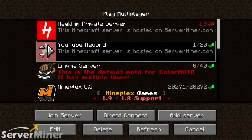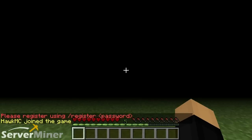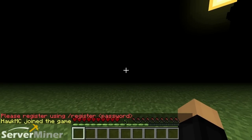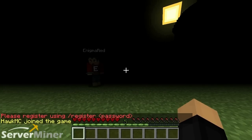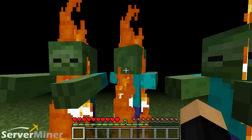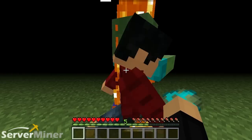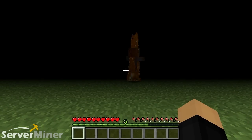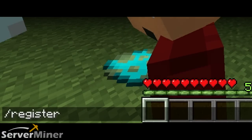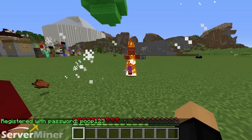The first thing you'll see after logging onto any server with this plugin included is that you're completely blind and you can't see anything, and you'll have to register with a password — which Nick has already done, so he's free to roam the world and I am completely stuck here. I can't even move. Things around you cannot interact with you, like zombies and mobs, or Nick. So you're perfectly safe in that mode.